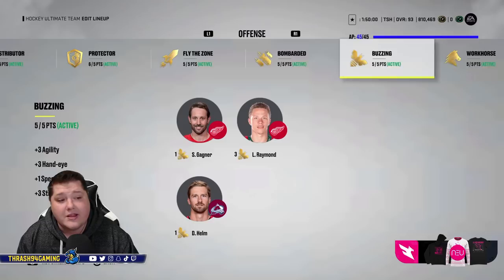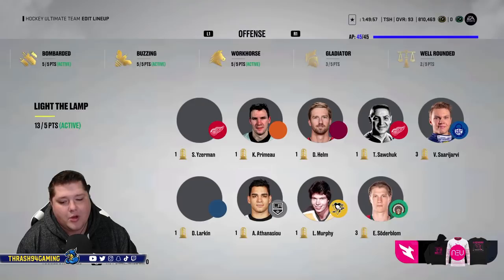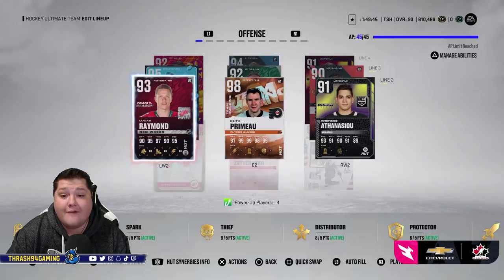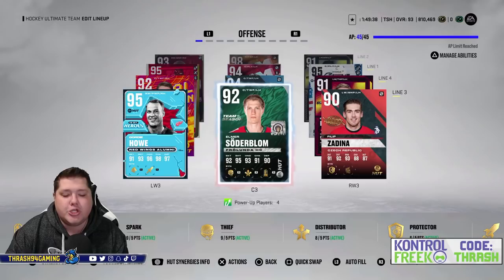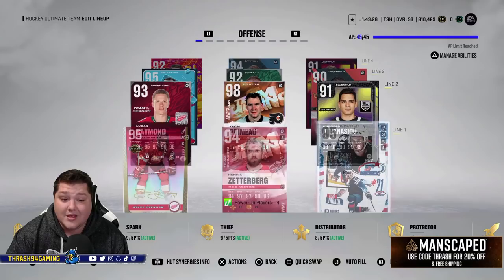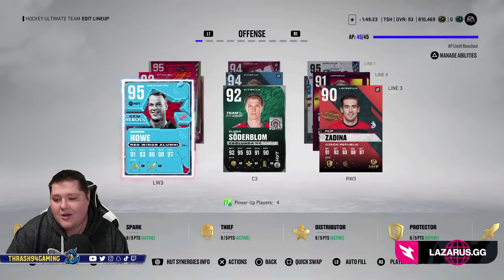For synergies we have Light the Lamp, Spark, Thief, Distributor, Protector, Fly the Zone, Bombarded, Buzzing, and Workhorse — I'm working on Gladiator but looking for a couple more upgrades. I'd love to pick up that Verone card; there are a few other cards that just don't exist on the auction house. I could also build Chris Draper again and have Draper, Filppula, and Helm, though there's no righties there. If I get a 93 Verone, the left side looks a lot better and the right side — Yzerman, Raymond, Howe — looks like a lot of fun to use.